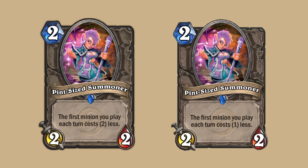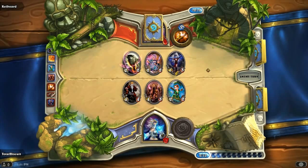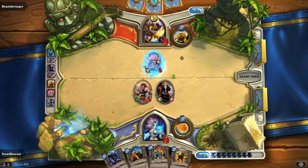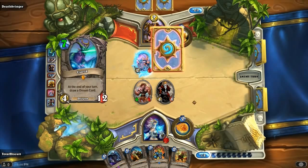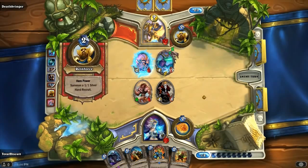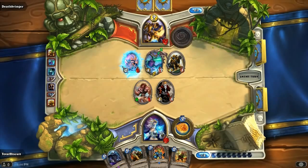Pint-sized Summoner was changed to reduce the cost of the first minion you play each turn by 1 mana rather than by 2. Before the change the card was too strong and saw lots of play. Reducing a minion by 2 mana was the equivalent of casting a free Innervate the next turn if Pint-sized Summoner survived, which is a very strong tempo play, so Blizzard killed the card by nerfing the effect to 1 mana instead.